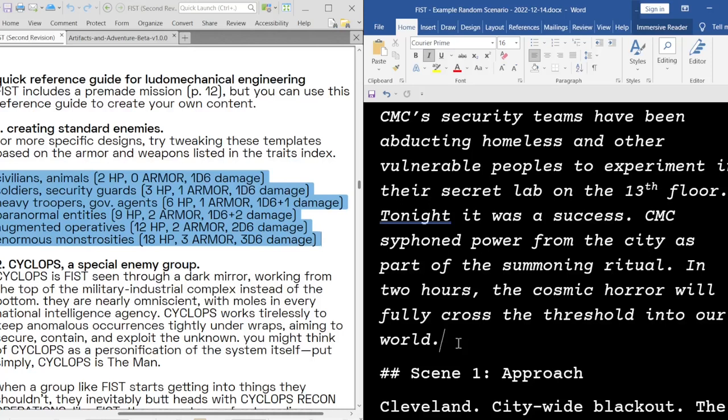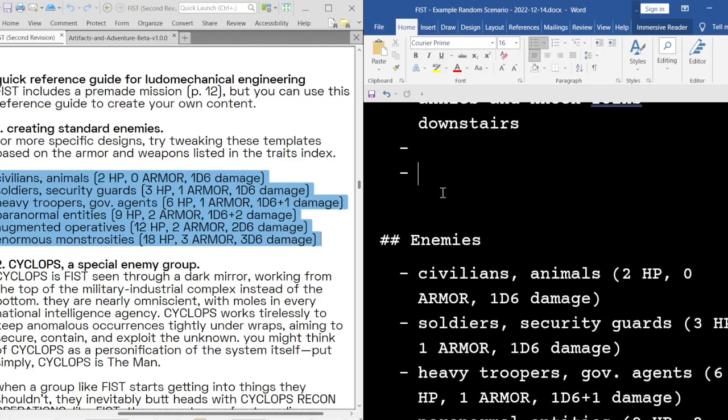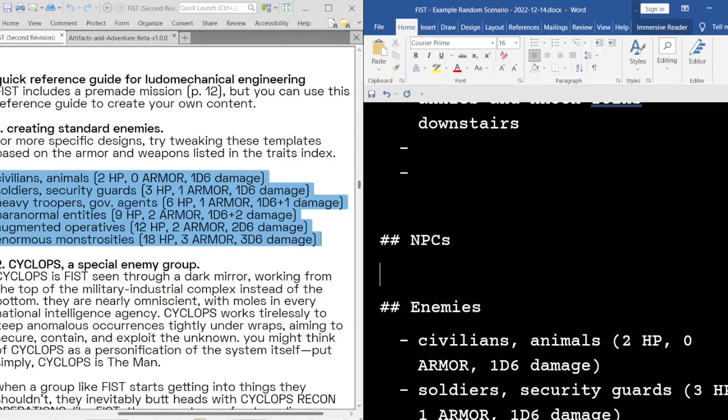Speaking of a head scientist, we should talk about some NPCs. Rule of three: try coming up with three major NPCs — an ally, a henchman, and a boss at the very least. I try to give people someone to talk to in every scenario.